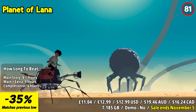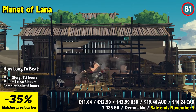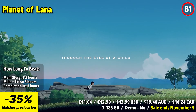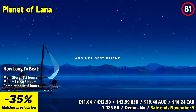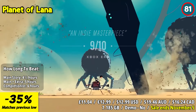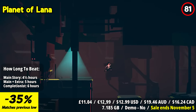Planet of Lana unfolds as a cinematic puzzle adventure framed by an epic sci-fi saga. A young girl and her loyal friend embark on a mission through a colorful world teeming with cold machines and unfamiliar creatures. Once a realm of undisturbed balance between humans, nature, and animals, the planet now faces an existential threat — a faceless army has disrupted the harmony cultivated over centuries, plunging the once vibrant world into turmoil.